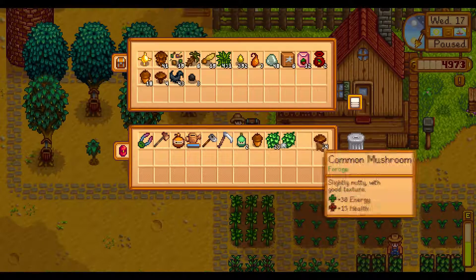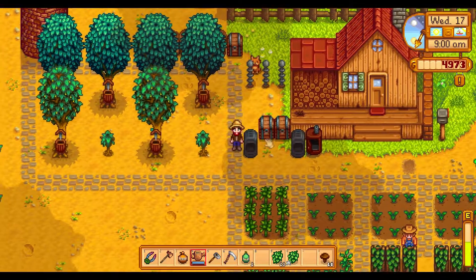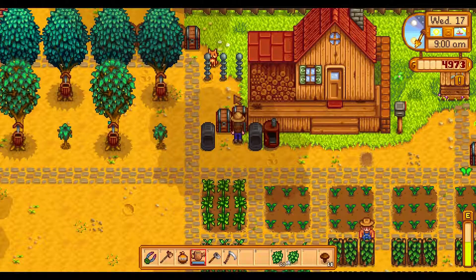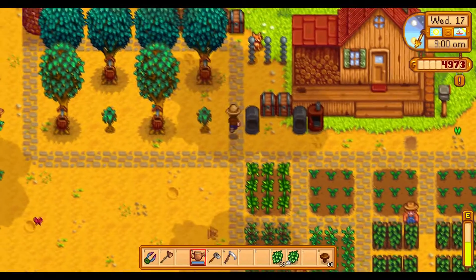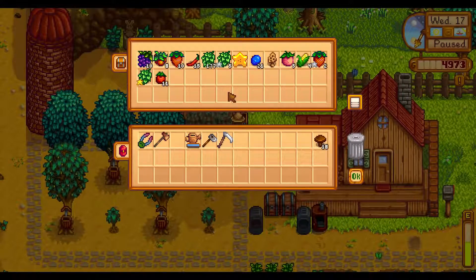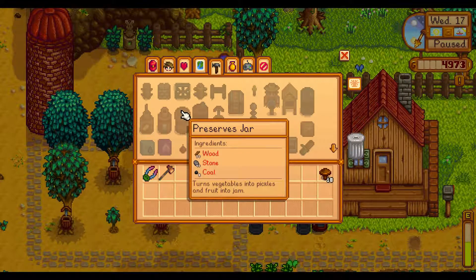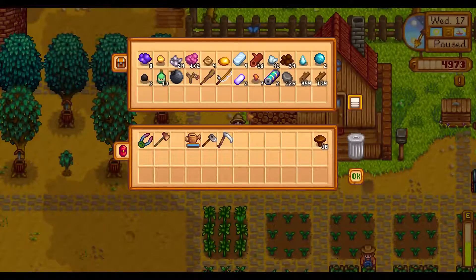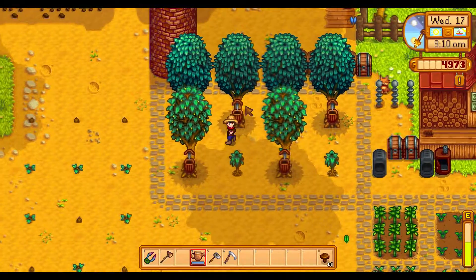We have some maple syrup — I think we didn't have any until now. The oak resin is in here. The pickaxe is still up and away. More hops — a lot to pickle. Do we need more preserves jars? Wood, stone and coal — let's check our supplies. Wood: very nice. Coal: not so nice. So we're not doing that today.